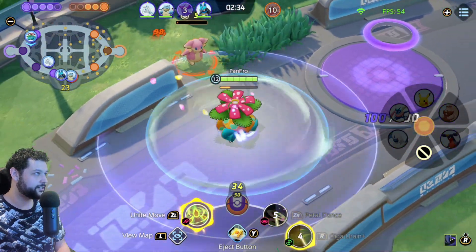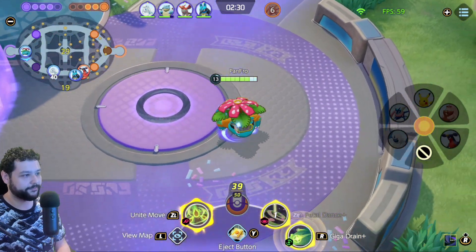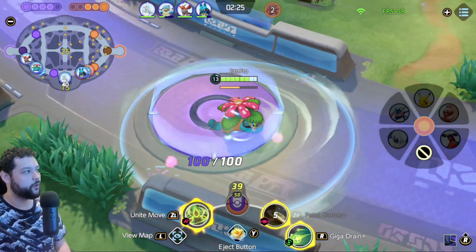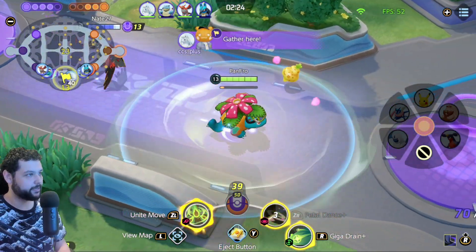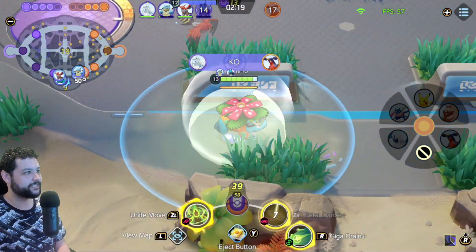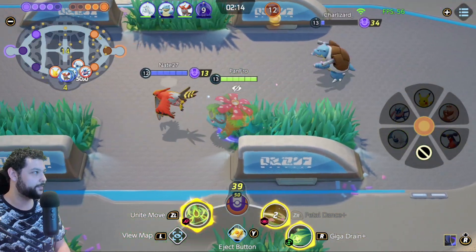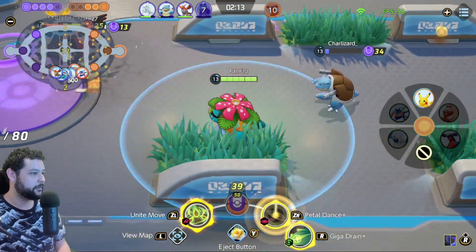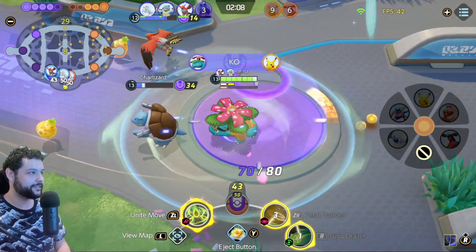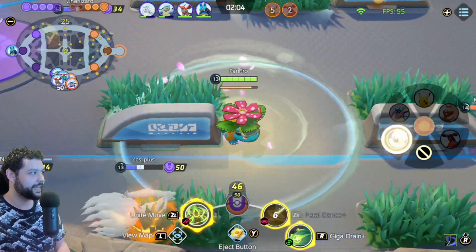We're going to move over to the Dreadnaut. Now we're in business — this is where you want to be if you're playing Venusaur. Make sure to get to level 13, because you want that boosted Petal Dance. The size increase of the AOE is game-winning honestly. It covers the entire goal if you sit directly in the center — you really can't ask for anything else.